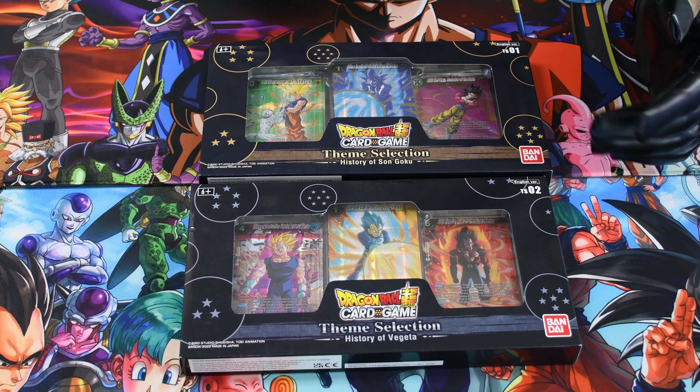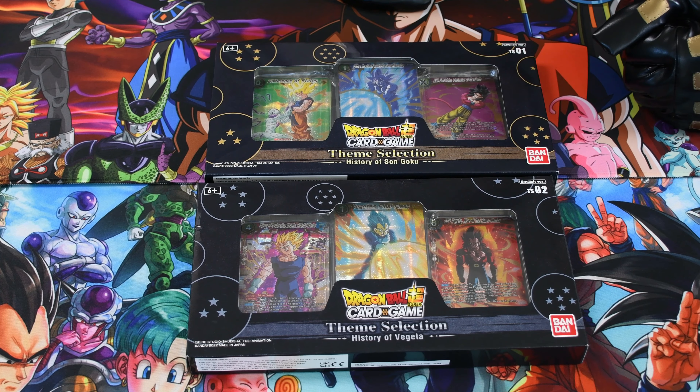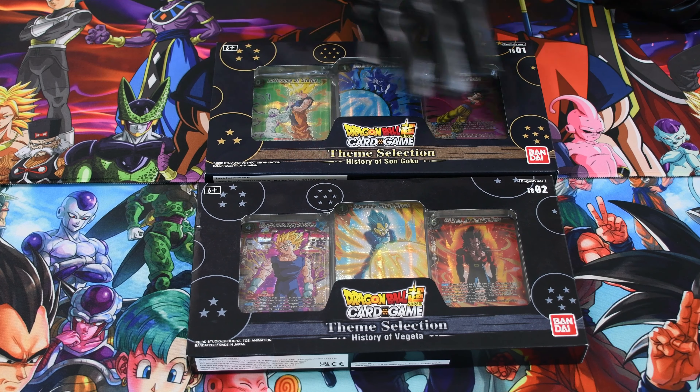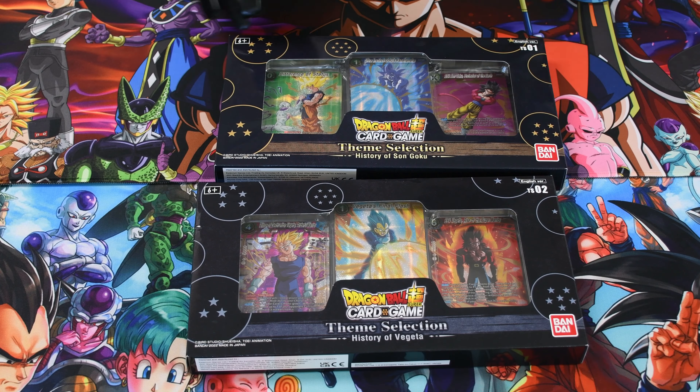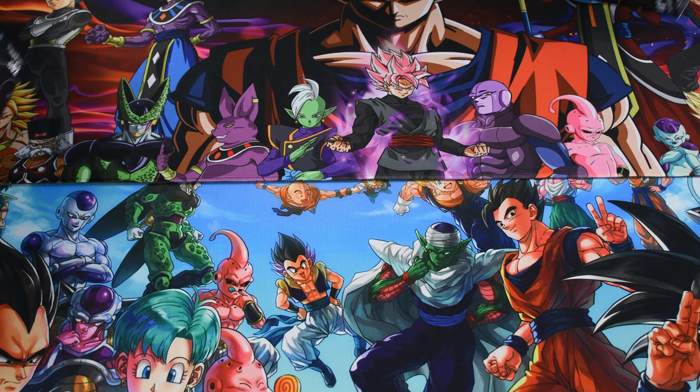Alright, let's open them up. So here are the Goku and Vegeta theme selection packs — each one has cards from the history of each character. Let's open them up and give you all a peek.